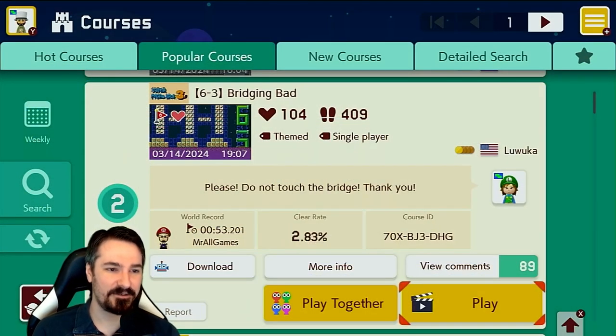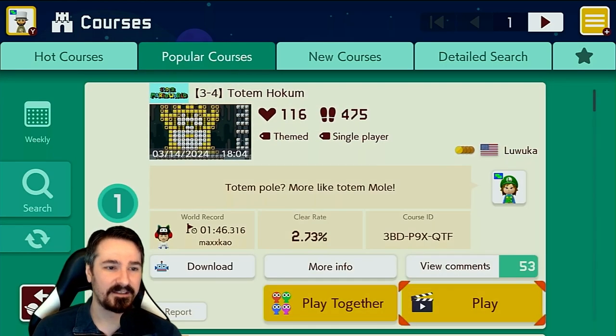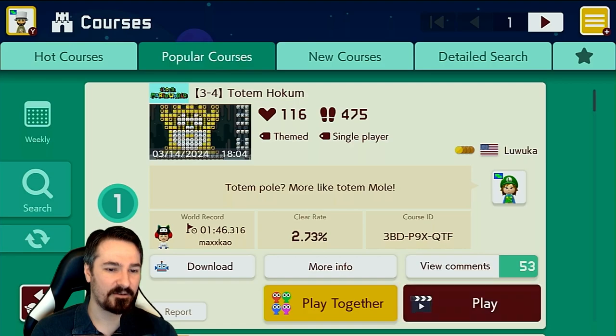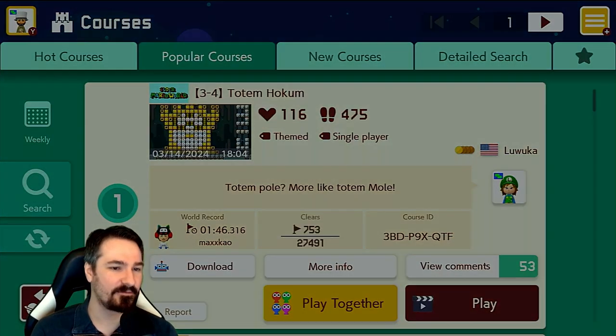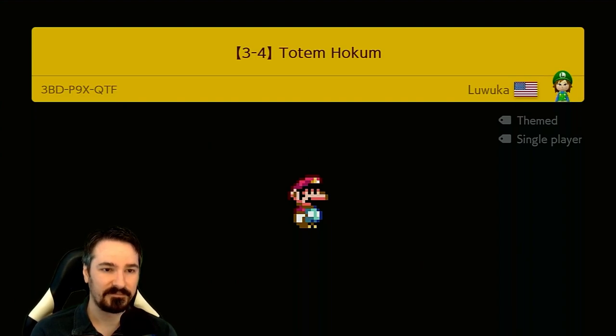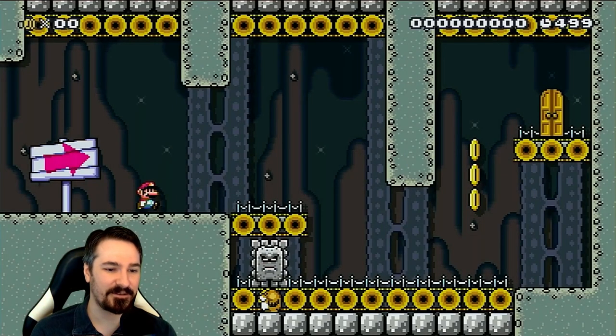So number two is by Lewuka — 6-3, Bridging Bad. We played that in another video, so we are moving on to number one: 3-4, Totem Hocum by Lewuka. Totem Pole? More like Totem Mole. So we're gonna see some mole stacks in this level, perhaps. I always love this maker's courses, so I'm excited to see what this one's all about too.